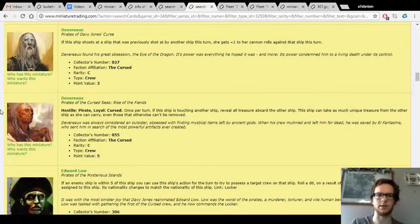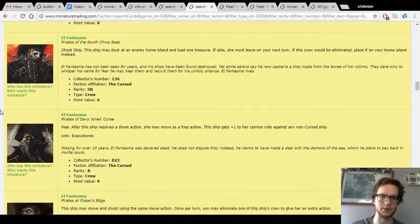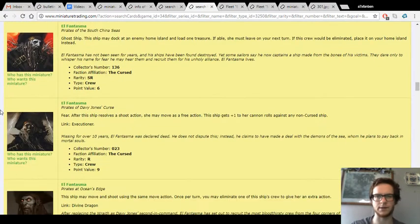This one is actually kind of interesting — he basically has kind of an alternate cheerleader ability. Usually I don't like this ability — I think it's only worth one or two points. But in this case, you could shoot with a sea monster that you're comboing with the Serpent's Fang, and then the Serpent's Fang can come in from behind and shoot afterwards. So this ability of getting plus one to cannon rolls against a ship that was previously shot at that same turn is actually kind of a decent option — a dark horse candidate for the Serpent's Fang.